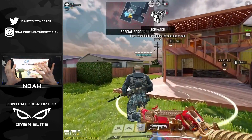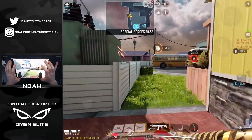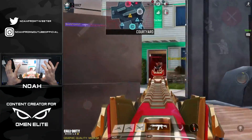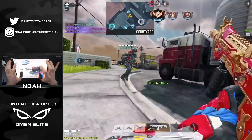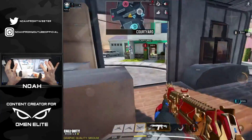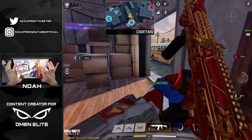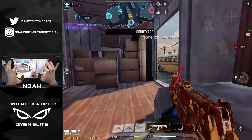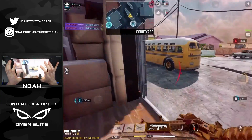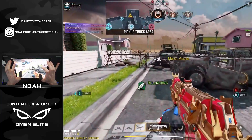Alright, here we go on Nuketown — I'm so excited. This skin gives me such confidence. Start off the game by dropping over there. Got two players over here, taking them both out. There's a guy up top crossing over. I've got such bad positioning — there's a player behind that vehicle. Putting in some warning shots to take out this guy. Now we get to this side of the map safely.